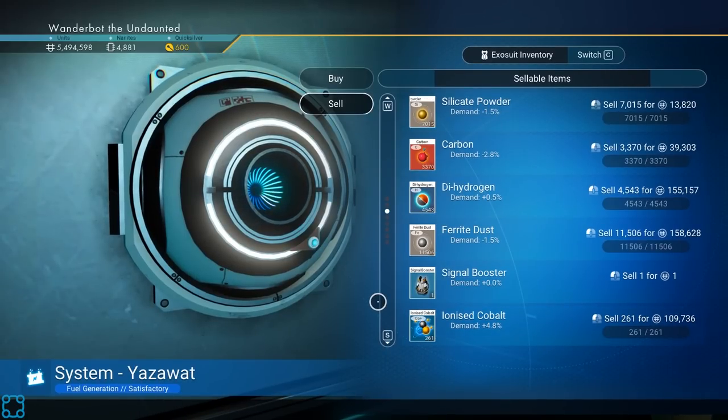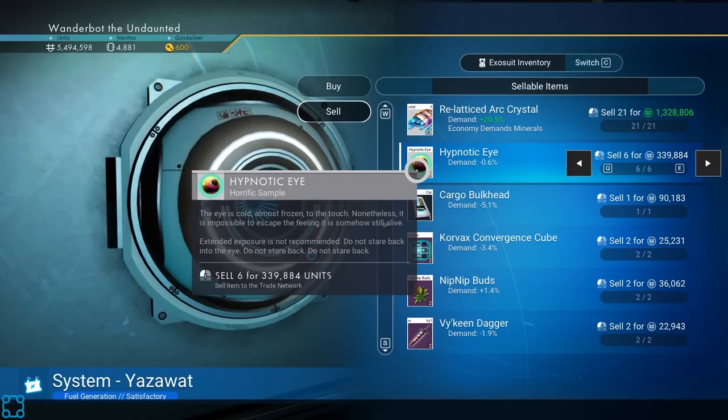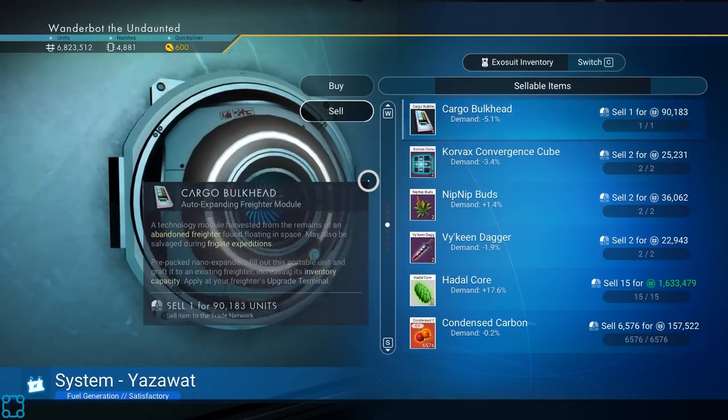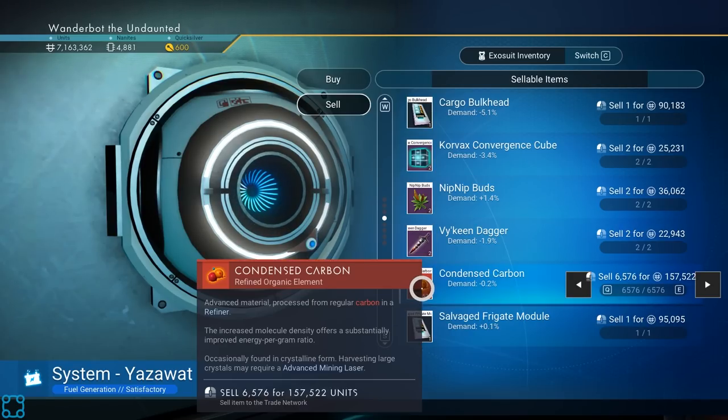Those are really good. Hypnotic eye — the eye is cold, almost frozen to the touch. Nevertheless it's impossible to escape the feeling it's somehow still alive. Extended exposure is not recommended. Do not stare back into the eye. We also have a lot of recrystallized arc crystals — they have a demand for it.